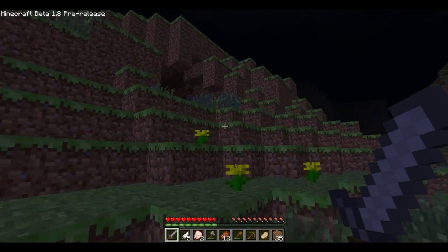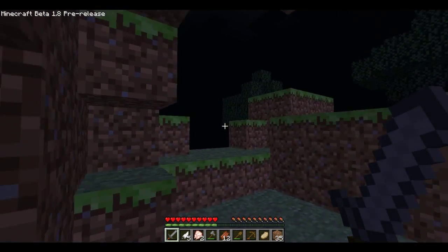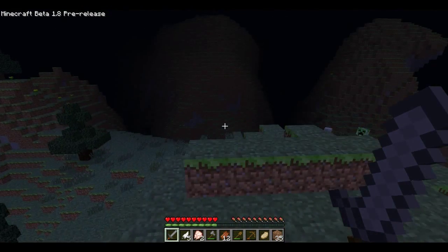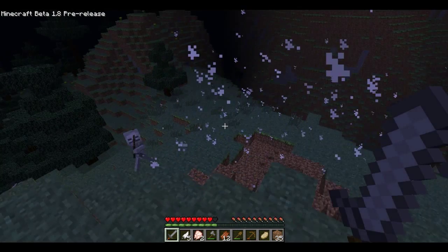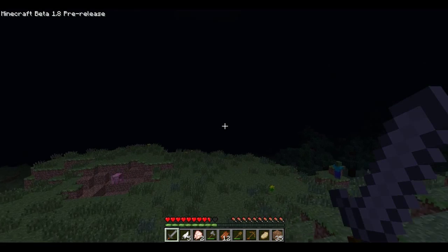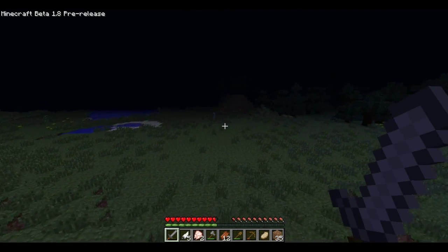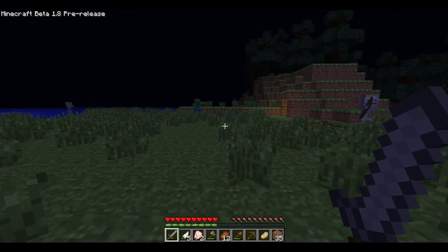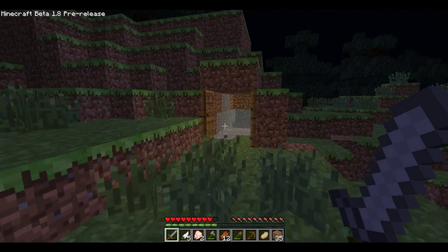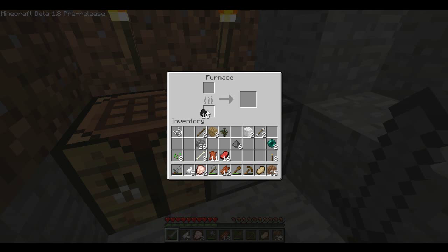The cows drop raw beef, which you can cook into steak. As you can see, all the mobs run away from you when you hit them. There's a creeper - hopefully I can find another one. You can see I turned brightness all the way up so I can see through this cave. There's the creeper animation and I'm going to run home. You can see your field of vision kind of widens when you sprint.